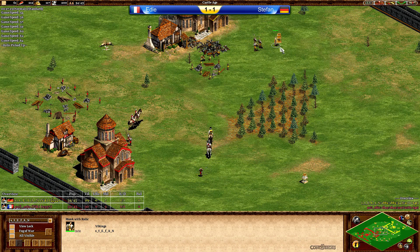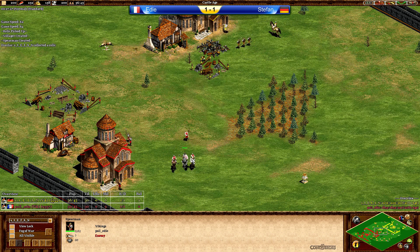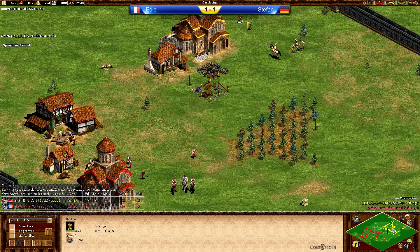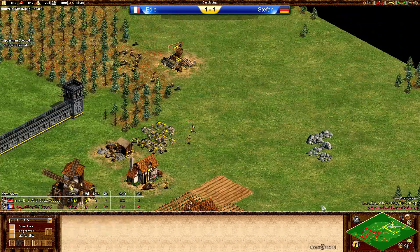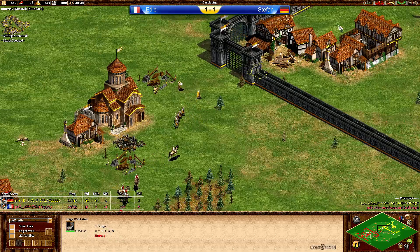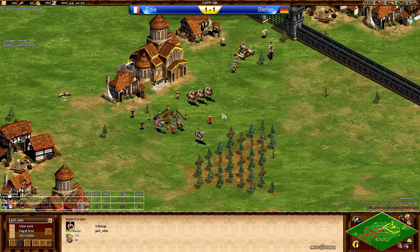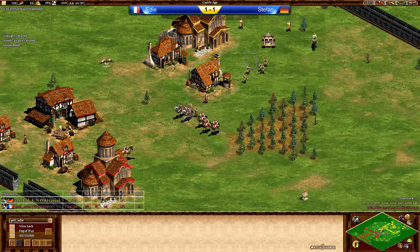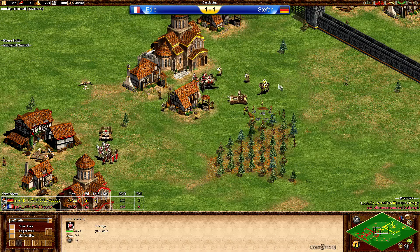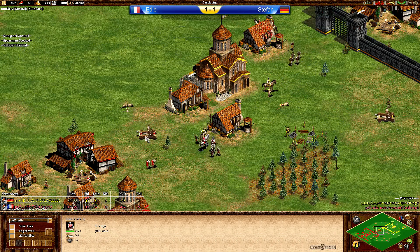We are seeing a very aggressive Vikings war here. Stefan meanwhile collecting the relic. The three spears are still able to keep the knight and two scouts at distance. The monk is going to help a little bit. Stefan turning its stone into the bank — no TCs. A lot of villagers on gold. Eddie turning stone into the bank. Manganel coming out immediately and Stefan also has the first Manganel coming in with a siege workshop. The monks are going to try and convert the knights — going for the scouts right now. That's one monk going down but one scout being converted. Good job for Eddie here.